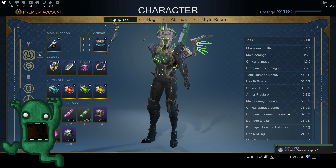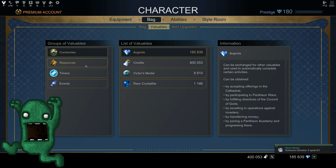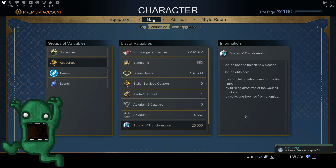You get Spark of Transformation from completing sets of directives, from collecting trophies dropped by enemies — those green, blue, and purple items — and from completing adventures for the first time. Once you've already done all the first-time adventure clears, it will just be directives and trophy drops going forward.